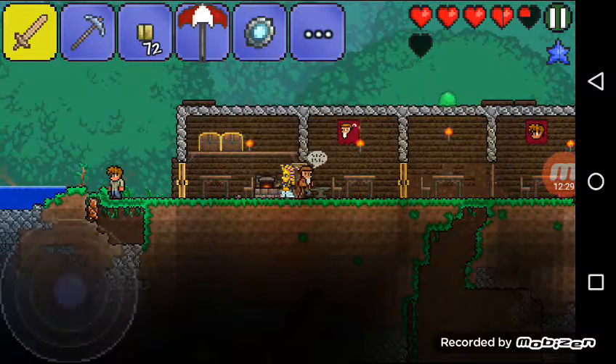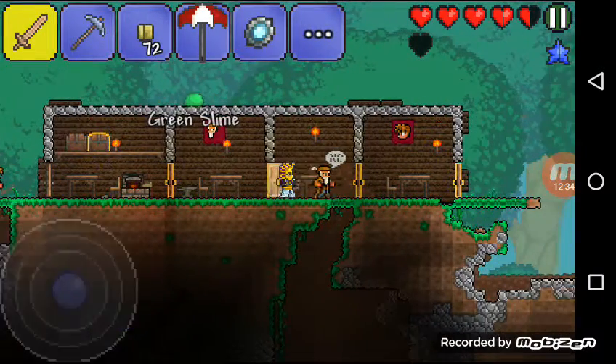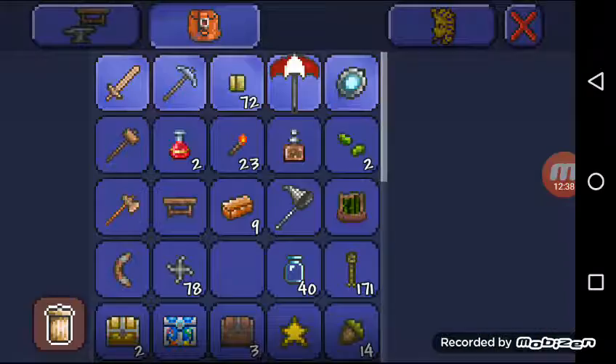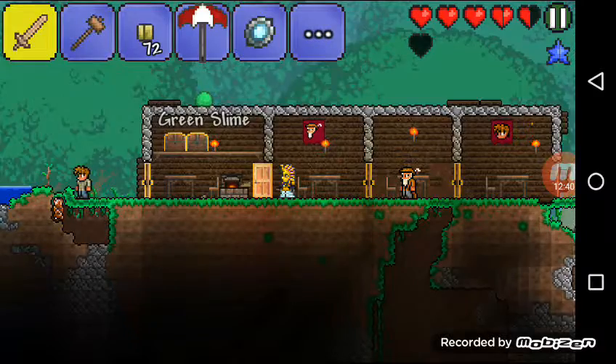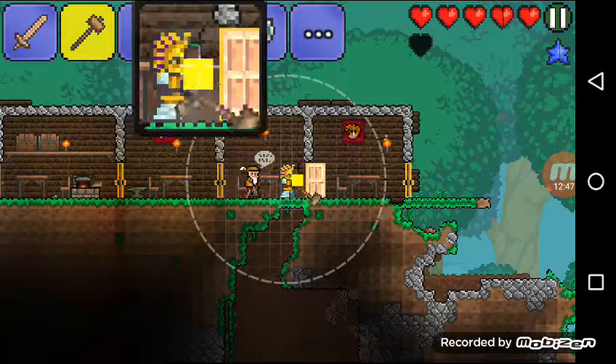That one — whoever he is — he doesn't like it. I need to hammer that. I don't have a hammer. Hammer this side here to make it out of wood. That's taking me too long.